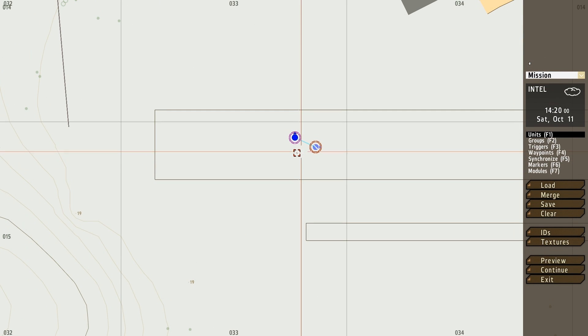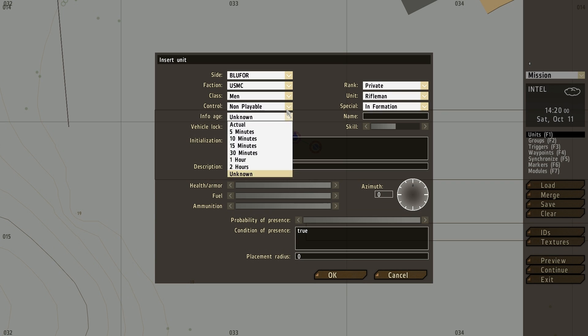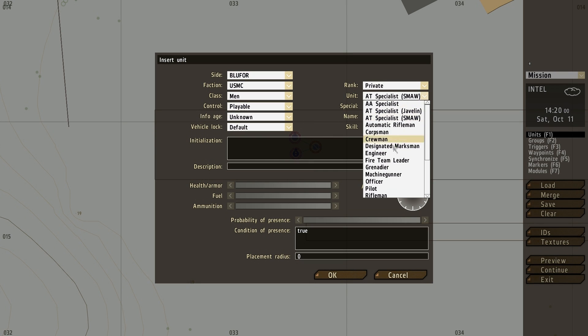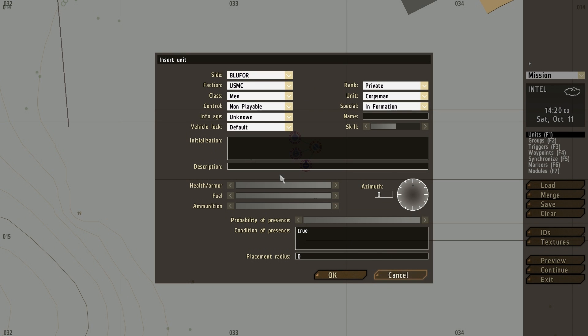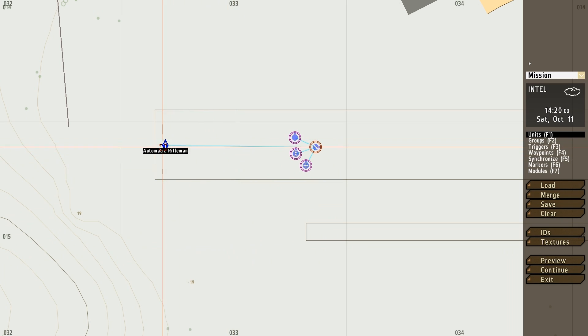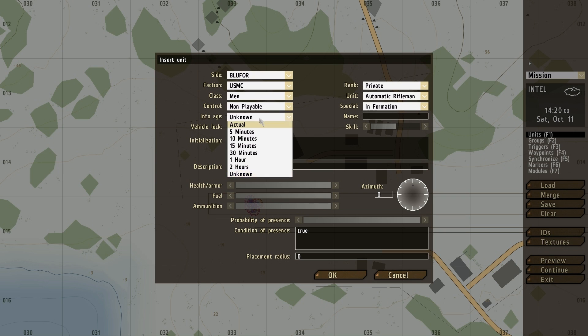Two players is a little bit lonely still, so let's make some more friends. I'm going to add another playable unit — this one is going to be a corpsman. And this one is going to be an automatic rifleman.